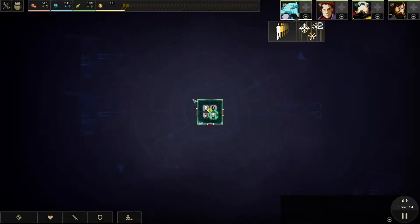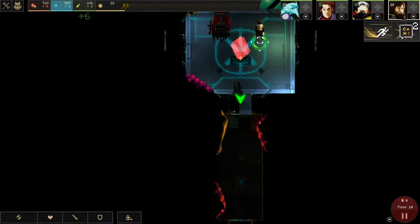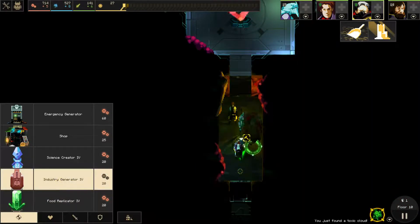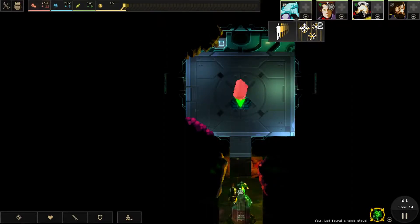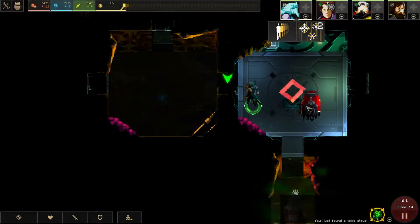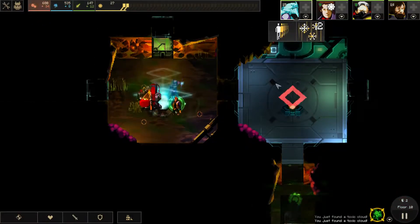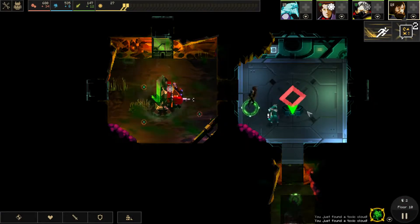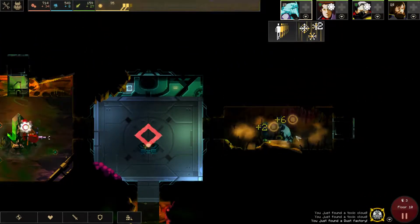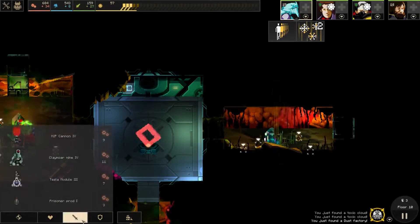Three entrances — I always hate that, but it is what it is. Let's go down. I'm gonna start with industry even so we have a lot of industry. I feel like you can never have too much industry. I always like opening the doors. Put down one food. I don't think I'll put down science anymore — I think we're done with science. Oh, is it a dust one? How lucky are we!